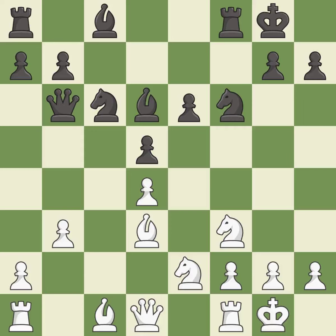Castling develops a rook while also moving the king to safety. Castling to the same side of the board as the opponent tends to lead to less sharp positions compared with opposite side castling. This fianchettos the bishop by placing it on a powerful diagonal. This connects the rooks, which helps them coordinate together in the future. It is the last book move.